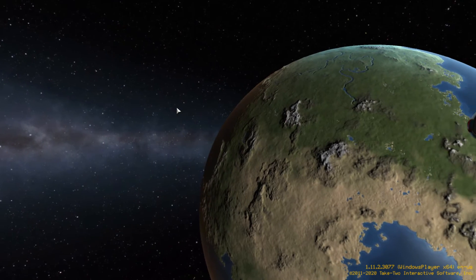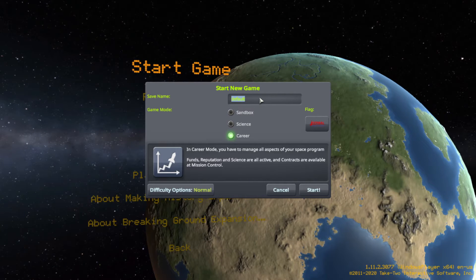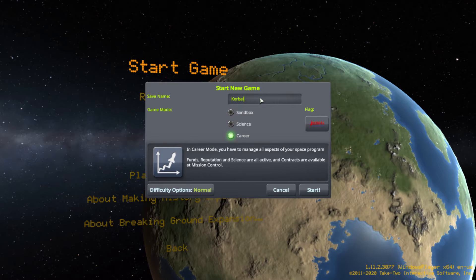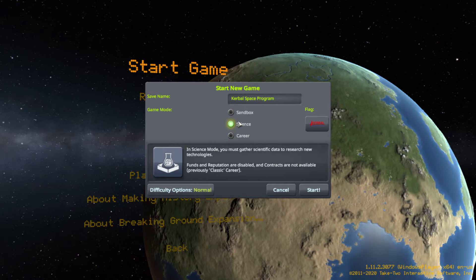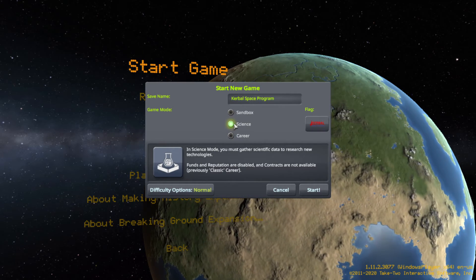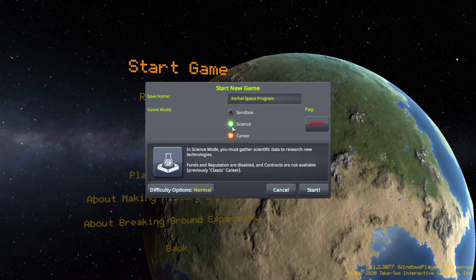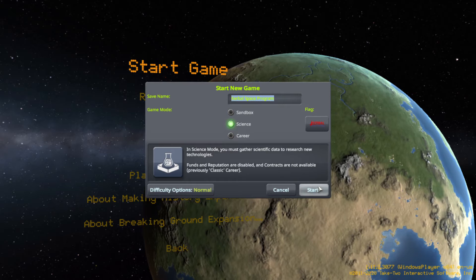Let's start the game and then start a new game. I also removed all my mods. The name is going to be Kerbal Space Program, game mode is science. Wait, did I say career mode earlier? If I said career mode I meant science mode, sorry about that. Okay so science mode, Kerbal Space Program, and let me check the difficulty options.